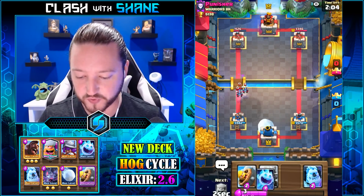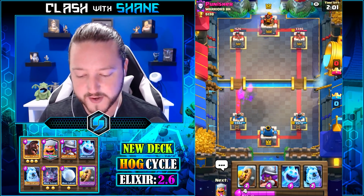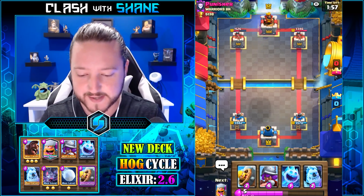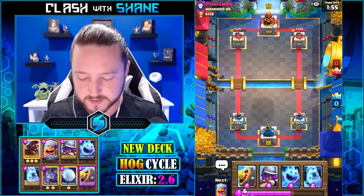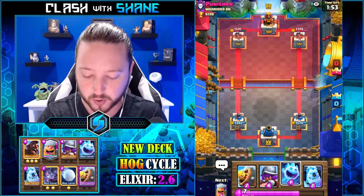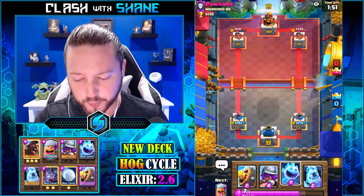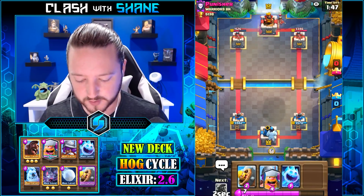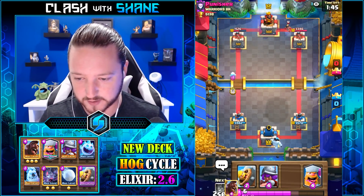I was thinking it was going to be a bait deck, but I think it's more of a hog, princess, mini pekka deck that has freeze spell or lightning spell in it — it's usually freeze, lightning spell, or rocket, one of the three. But then he's got prince in there, so now I'm not really sure. He's definitely got a bit of an odd deck.